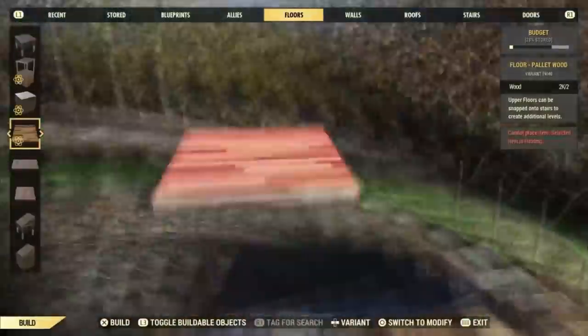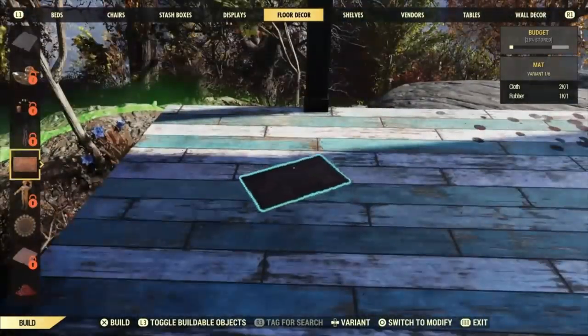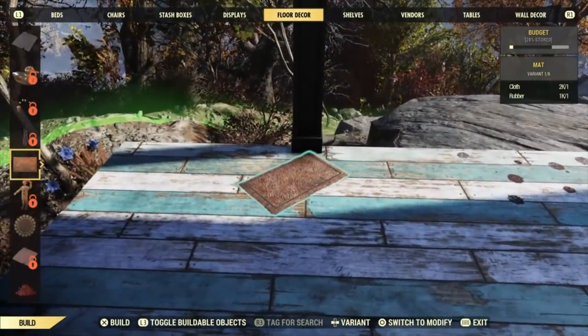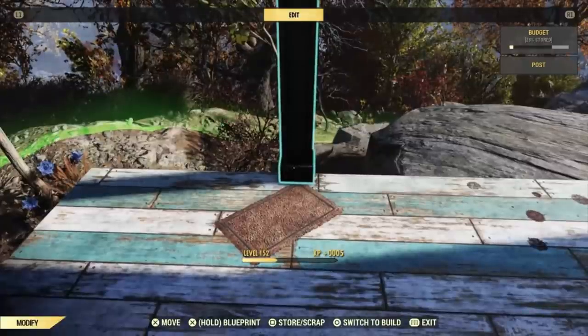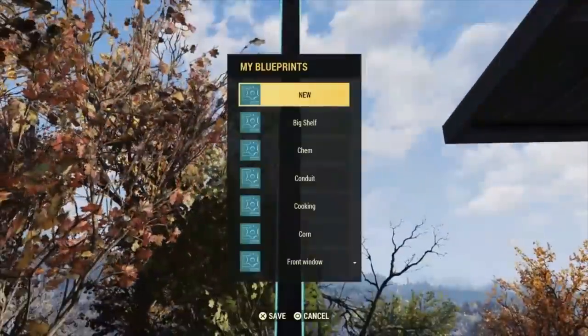Now I'm making an overhang here, and I'm going to make a blueprint of posts. So make two posts stacked like so, and then jam the corner of a mat here into it. This is a brand new method, by the way, if you've never seen it before. Now just blueprint that and call it 'pole' or 'pokey.'